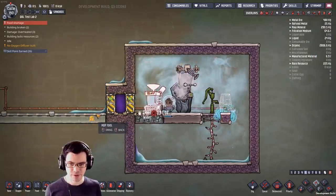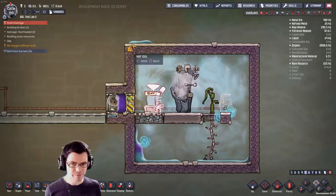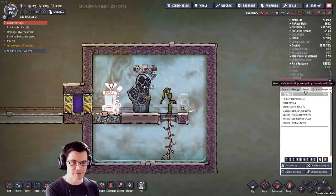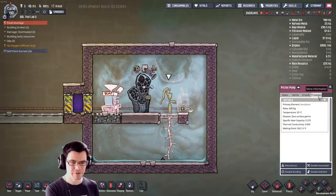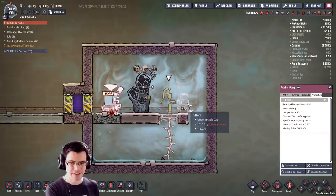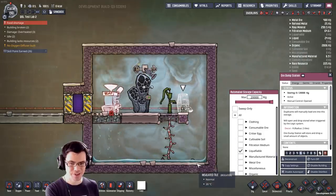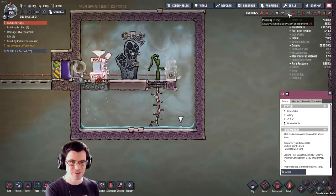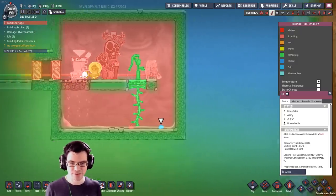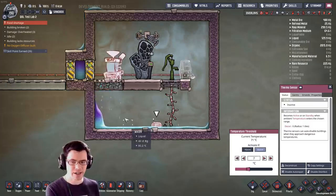I'm going to bring in a bunch of steam at around 126 degrees to introduce some extra heat and give this a more accurate test. Now, one thing I found when dealing with a cool steam vent is that you really do want to have thermal shift plates down there. What these temperature shift plates do is allow the energy from the water and the steam to transfer a whole lot faster — that makes a big difference. Pumping in more steam, the water is up to around 98 degrees Celsius.